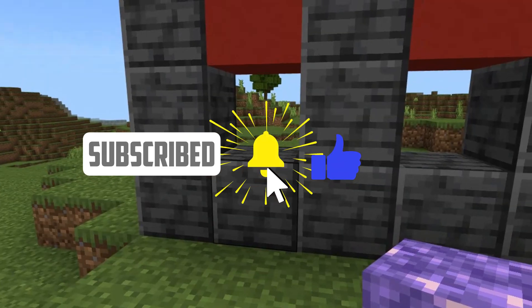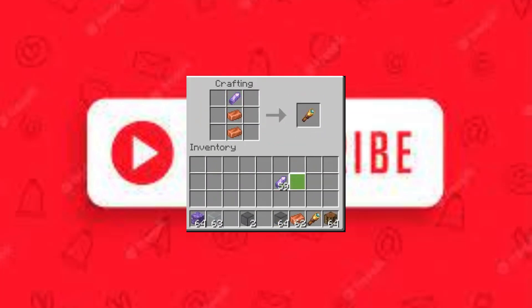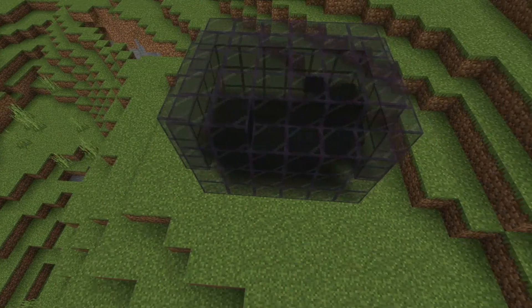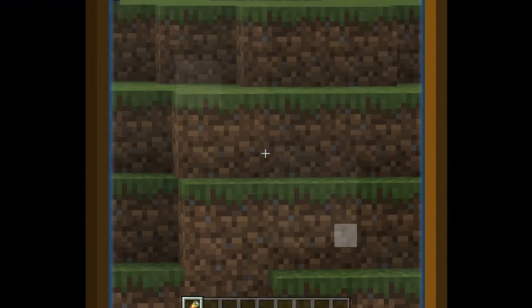Let's get started. Number 11: Amethysts. These don't have much of a purpose in the game — they're only good for making spyglasses and tinted glass, and that's it. They are a pretty underrated ore in the game, though they aren't even an ore anyway. Tinted glass can be used to make see-through mob farms, but for the spyglass, they can be easily replaced with OptiFine if you're on Java Edition.